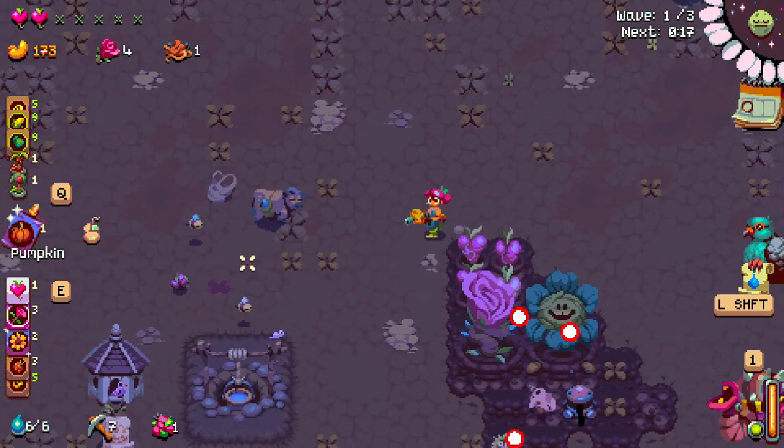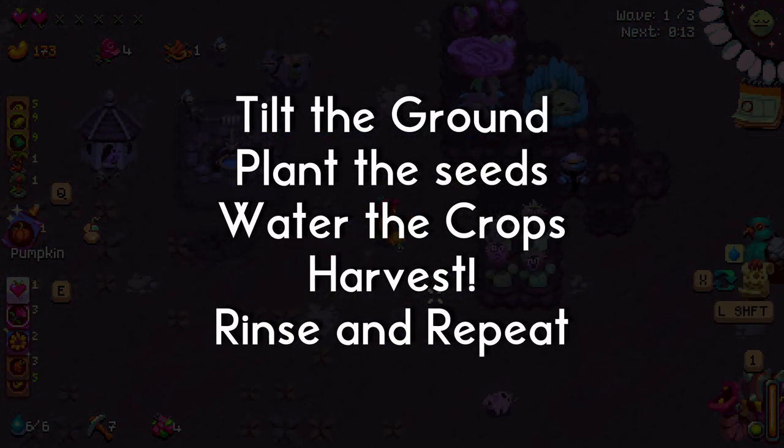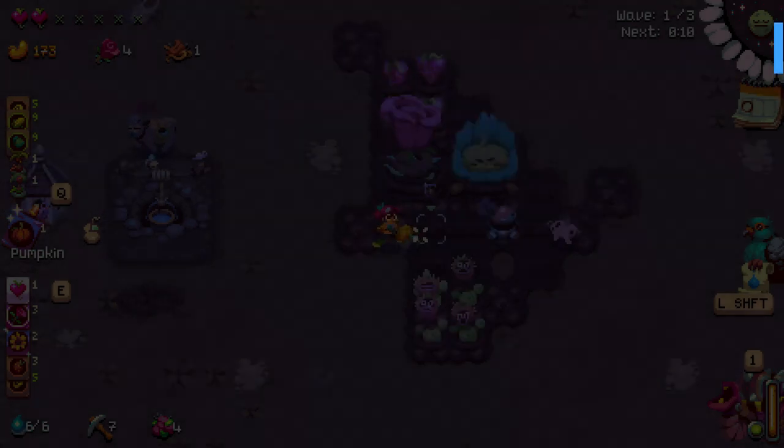But first we need to go over the basics behind farming. To grow crops you need to till the ground, plant the seeds, water until fully grown, and then you can harvest it. It's simple enough.